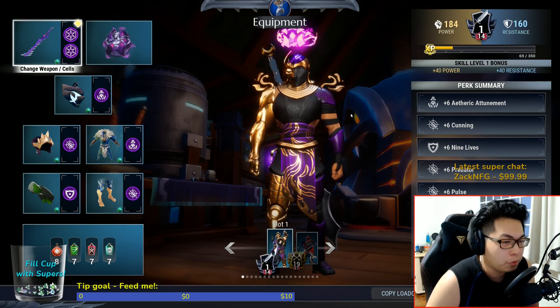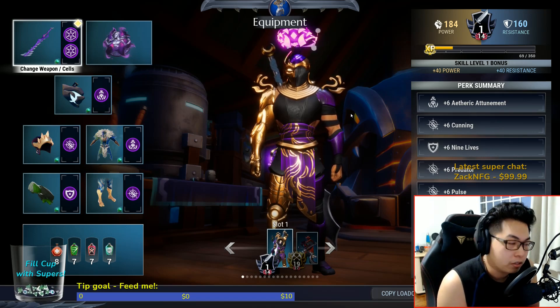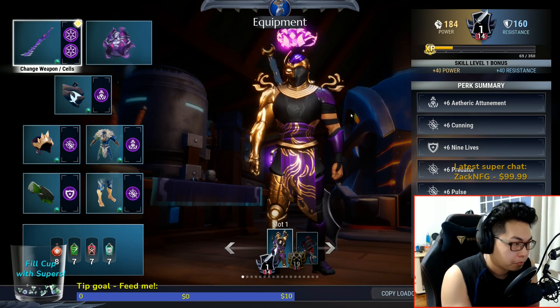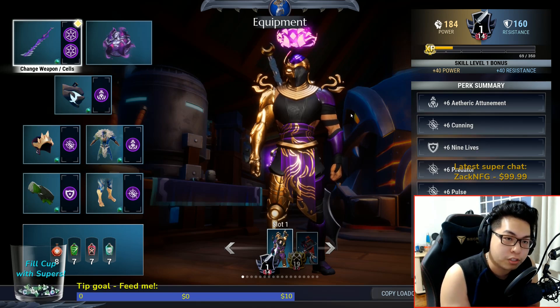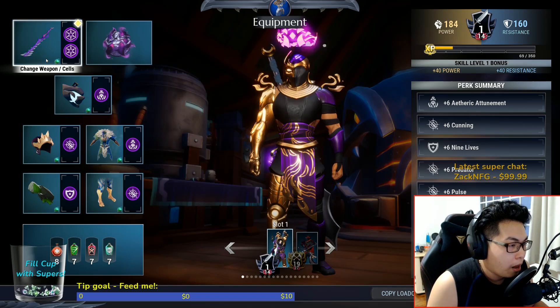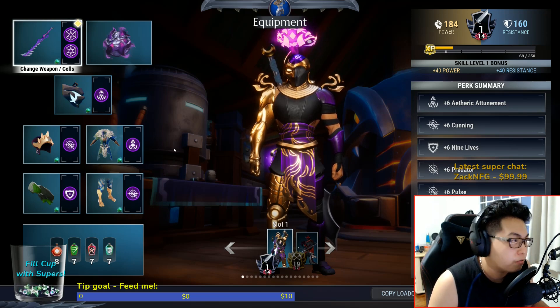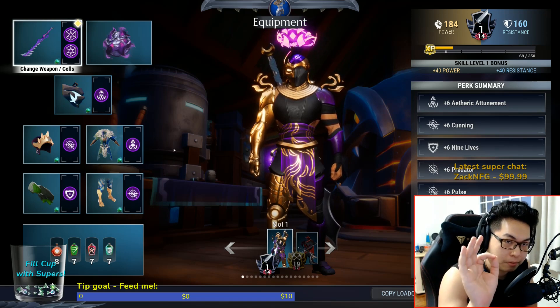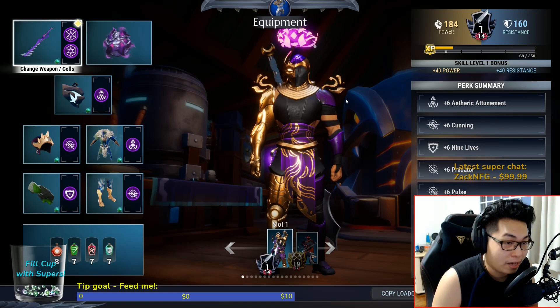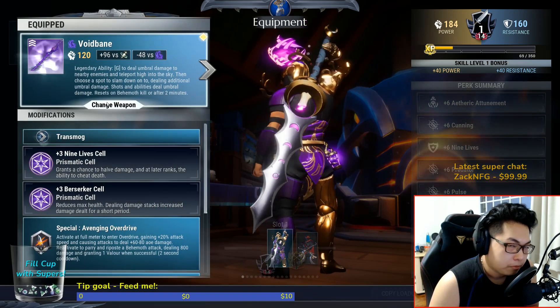I'm going to give you the new and improved Revenant sword build. This one comes with some very important features — I like it a lot and you indeed might like it just as much. I'm going to show you how to build it. It has a bit more defense than you might expect, but it has more than enough offense to make up for that.